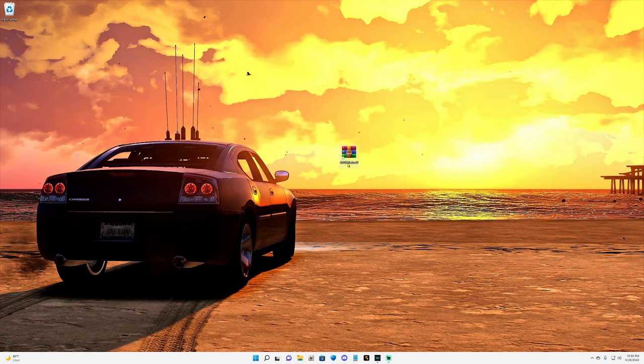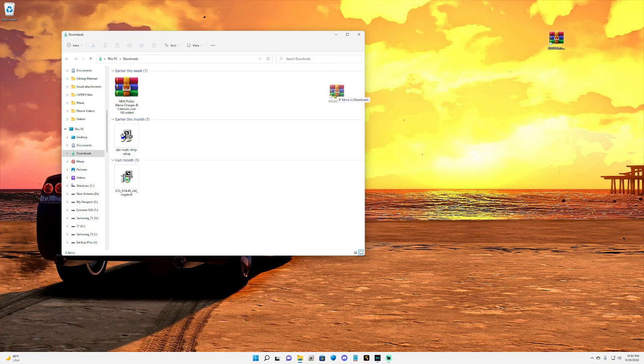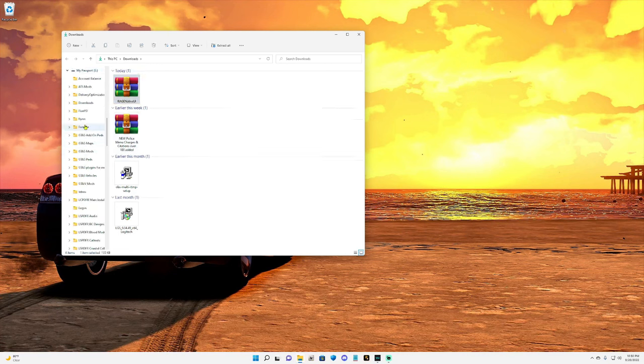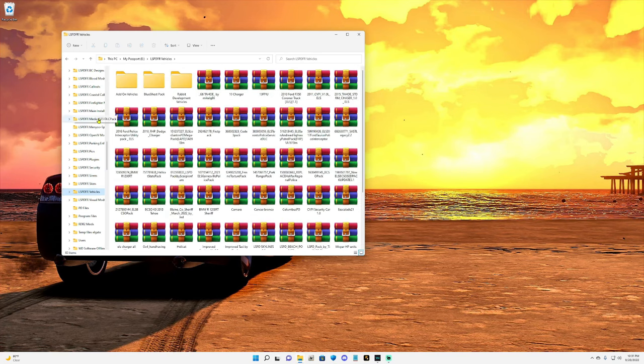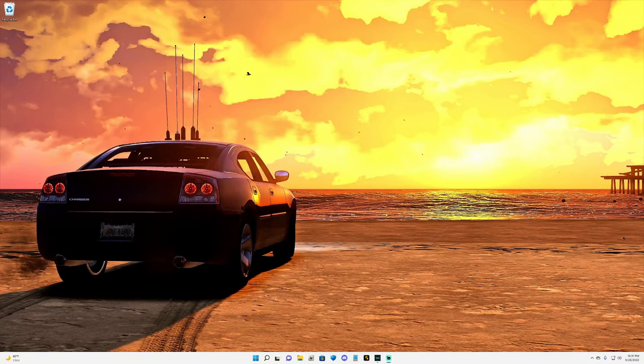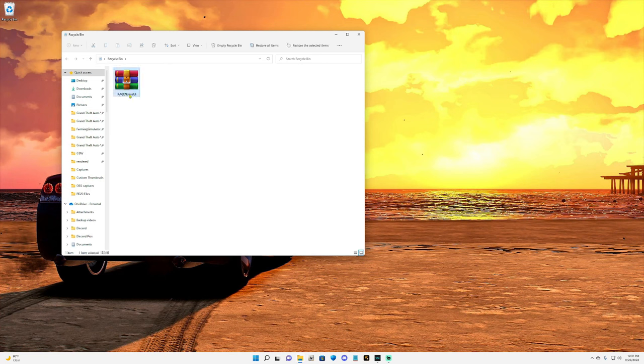I recommend taking this RageNativeUI.dll and storing it somewhere in a folder so you can keep it. What I do is put it into my downloads, then move it to my E drive where all my LSPDFR stuff is — into my LSPDFR main install files folder. You can make a folder for these files on your desktop or anywhere you have room. If you go into my main install files, I've got everything I need — plugins, security files, sirens, skins, vehicles — you can make any kind of organization you want if you've got the room.